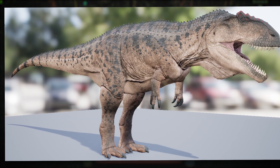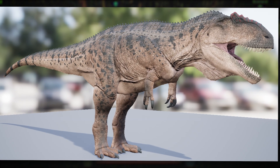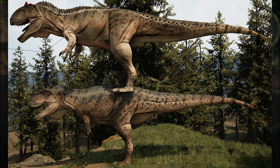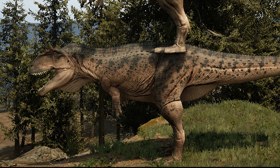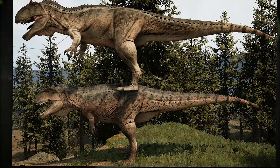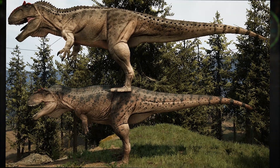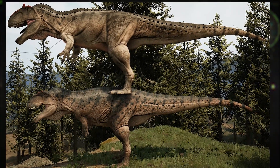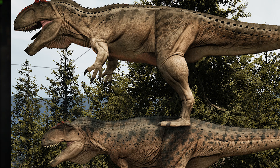The new Giganotosaurus is far more detailed than the old one, with new proportions that changed the dinosaur entirely. A good showcase of this is the before and after of the models, with the bottom being the new one and the top being the old one. The new model's head is smaller and more proportionate compared to the old one, which kind of looked like a bobble head.